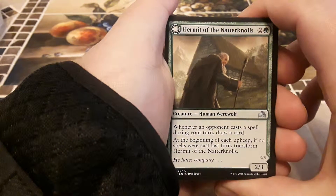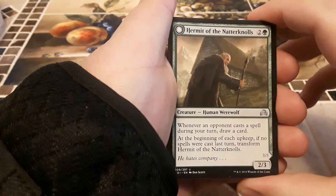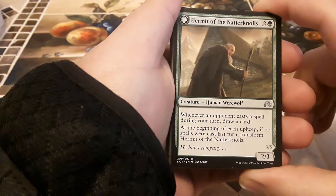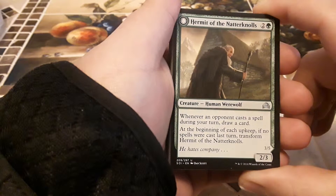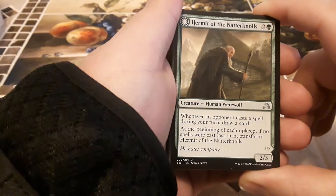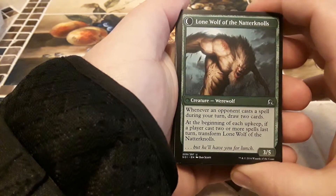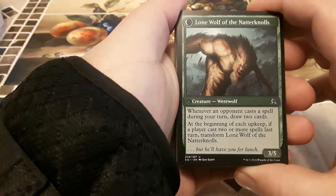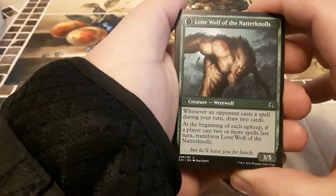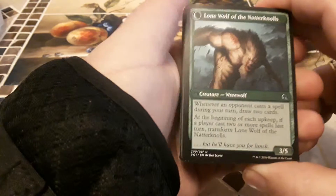We got Hermit of the Natterknolls — one green, two other, for a two three, human werewolf. Whenever an opponent casts a spell during your turn, draw a card. At the beginning of your upkeep, if no spells were cast last turn, transform her. Her evolved form is Lone Wolf of the Nattergnolls at three five — when an opponent casts a spell during your turn, draw two cards. At the beginning of upkeep, if a player casts two or more spells last turn, transform her back.